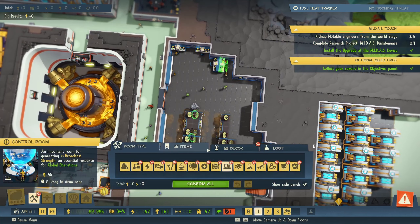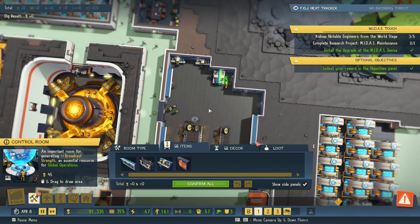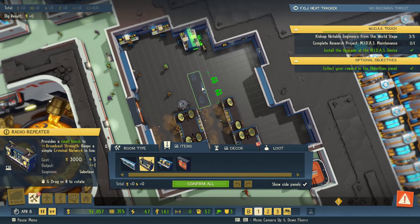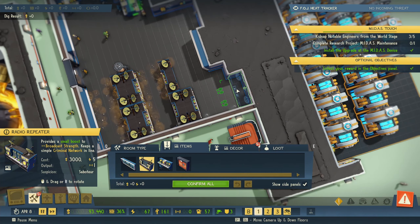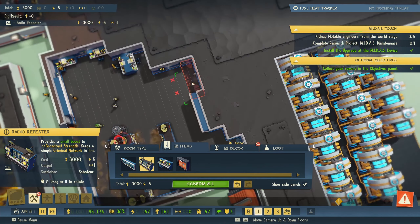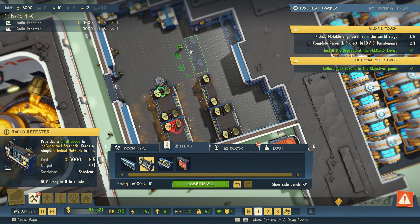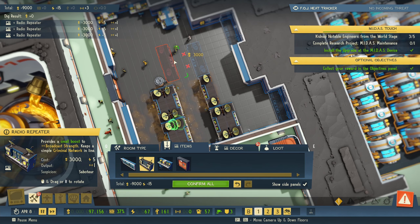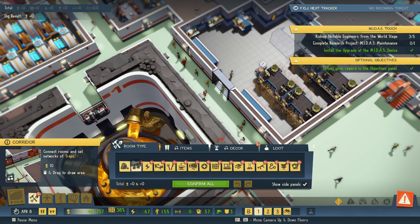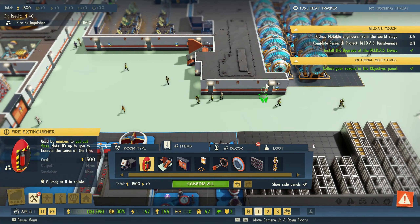Let's see what we can do. Did we unlock new items? No, just the core, which I don't really care that much. I hope we have those big TVs here that look quite nice and I like it. Now we have those. Should we expand this or just use this space? I think I'll just use this space that we have at the moment, no need to make it any larger. I think we also need some fire extinguishers around here.